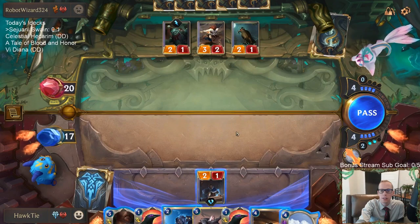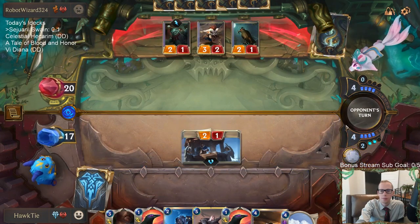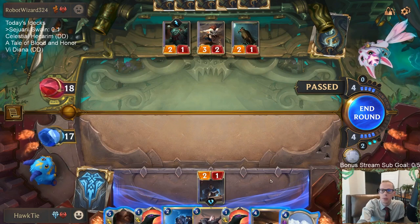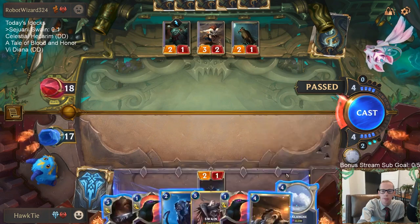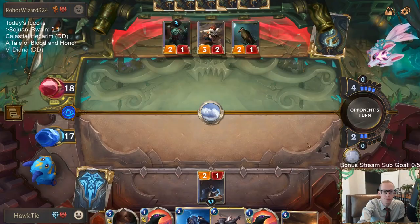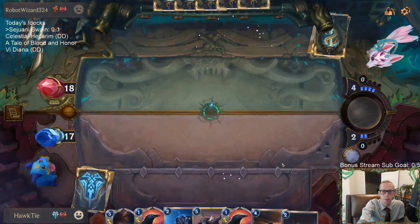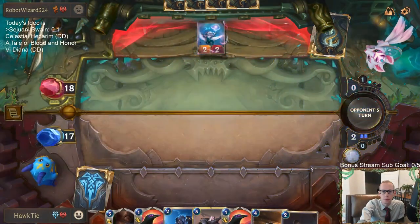Got Avalanche — yes! There's passing from the opponent. Why aren't they playing Twisted Fate, Zap's Brayfin, or another Petty Officer? We'll see what develops.